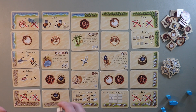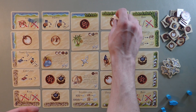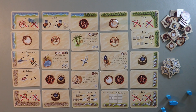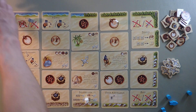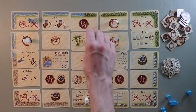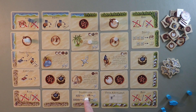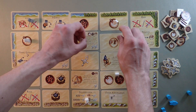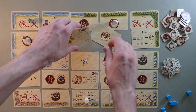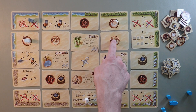This is a worker placement game. What you're doing is your workers go on the exterior of the board. Wherever they cross — here and here in this case — you would get those bonuses. You get these cards, you pick them up, they go away, and they're replaced by new cards.